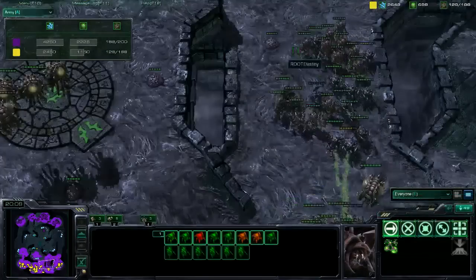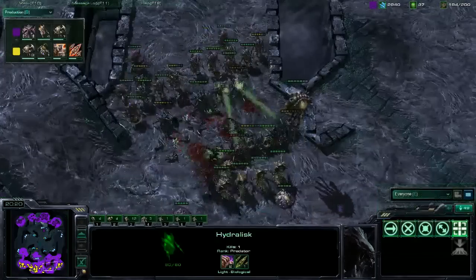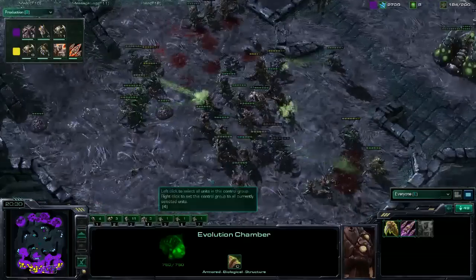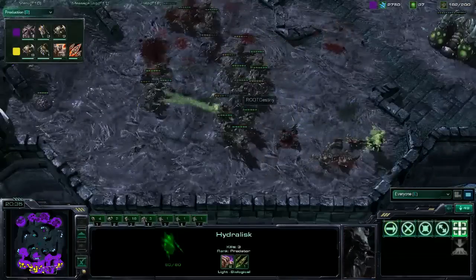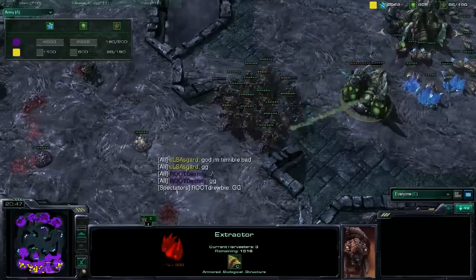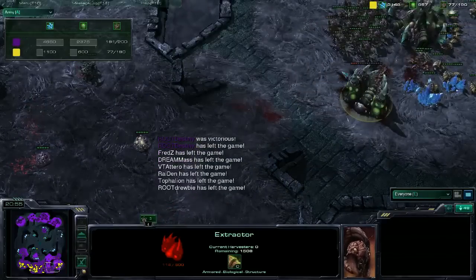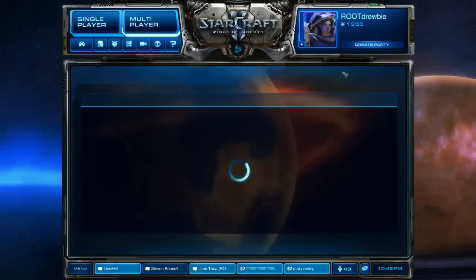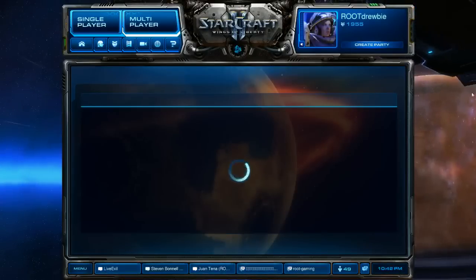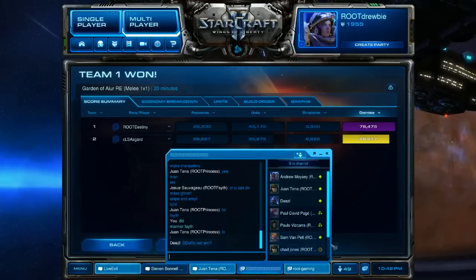Destiny finished his two armor upgrades, so that'll help him. His army is much larger than Asgard's right now. I expect to be seeing a GG from Asgard here pretty soon — he actually has double his opponent's supply now. And there we have it: the GG. Destiny wins, 4-0. What a finals. I wish all the other matchups were as exciting as ZvZ. That was well played, and congratulations to Destiny and to his opponent Asgard for making it to the finals.